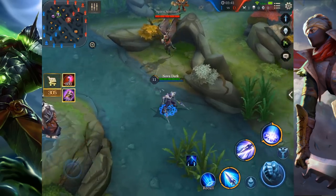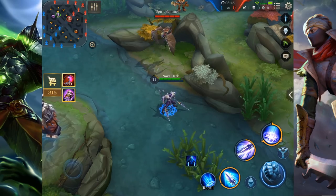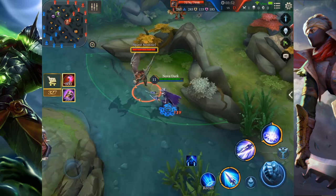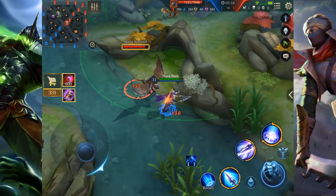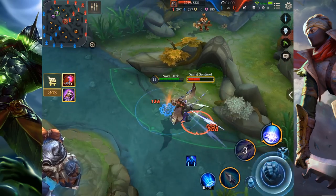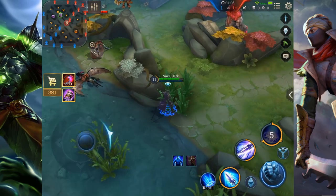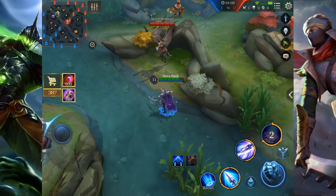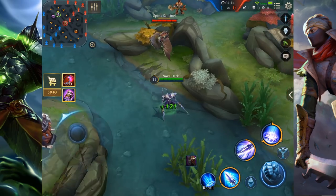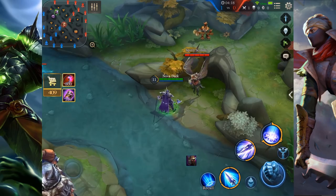Hey guys, I'm back again. I will show you really quick what I mean with auto-cancelling and his full combo. That's his normal auto attack animation, right? And if you cancel, it's this quick. As you can see, this is how it would be if you cancel — you want to do auto attack, cancel with one skill, auto attack, cancel with another skill, and that's how you are way quicker.